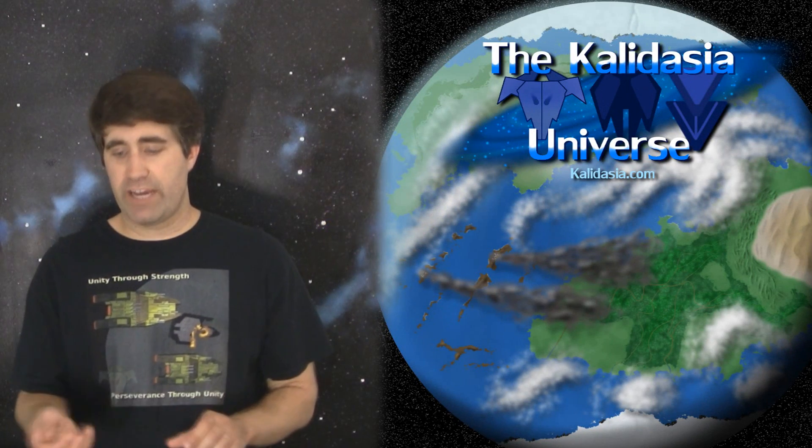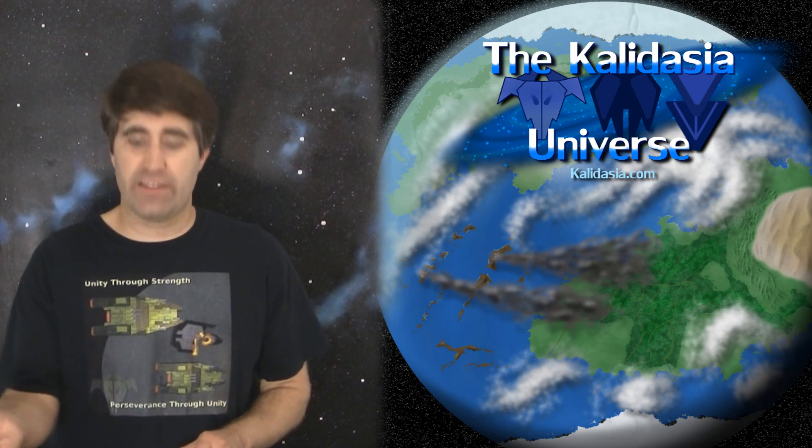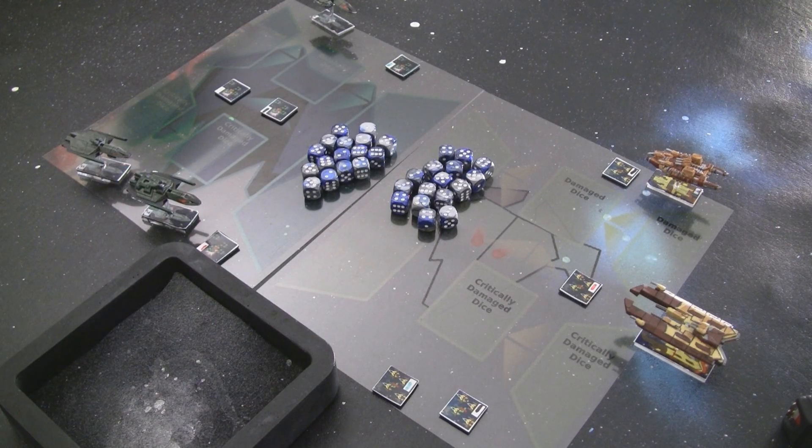We're going to roll the preemptive strike die for the Surakari. We want to see a 4 through 6 — a 1, 2, or 3 means nothing happened. And it's a 1, 2, 3. So unfortunately that means no bonus for the Surakari.